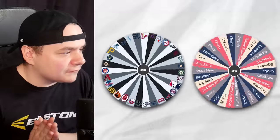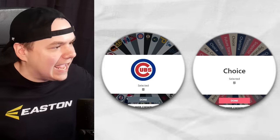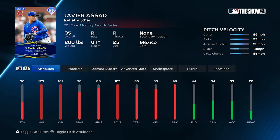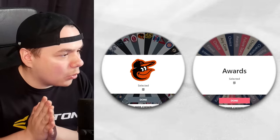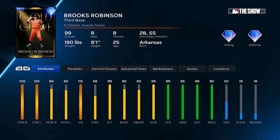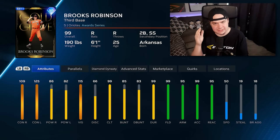Almost have the offense fully completed; I need some pitching. Cubs, my choice again — I'm going to put Javier Assad in the bullpen. That's a very solid pickup for the pen, a good righty to have. Next up, Orioles Awards — rest in peace to one of the best to ever do it, Brooks Robinson. I will use him as my wild card at second base.